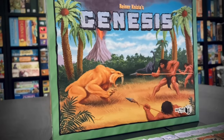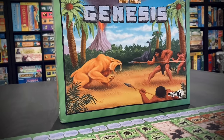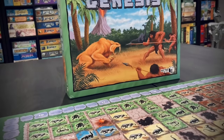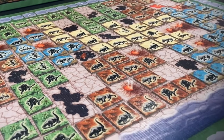This game is called Genesis by the great Dr. Reiner Knizia, one of the greatest designers ever in board games. This is one of his lesser known games from way back in 2006 by Face2Face Games. It's a 2-4 player tile placement area control style game.